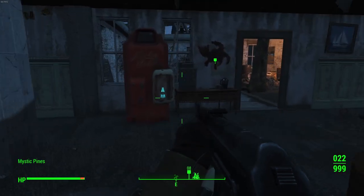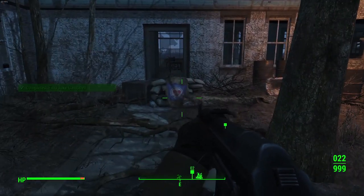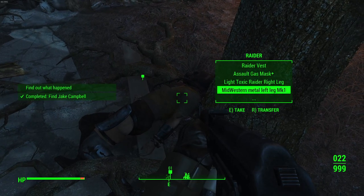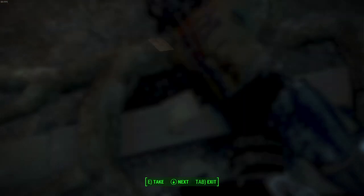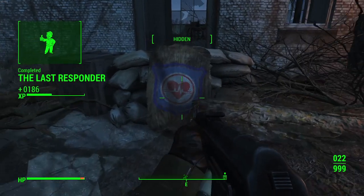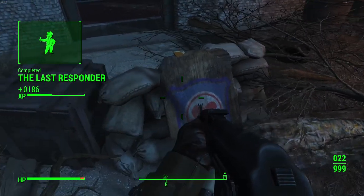I'll grab a Nuka-Cola Quantum and a bunch of drinks while I'm here. There's a note: 'I want him alive. Listen carefully — we have been chasing these guys for weeks. We finally had them trapped and half of our guys died. Find him and bring him to Corvega.' Okay, so we came all the way over here for that.